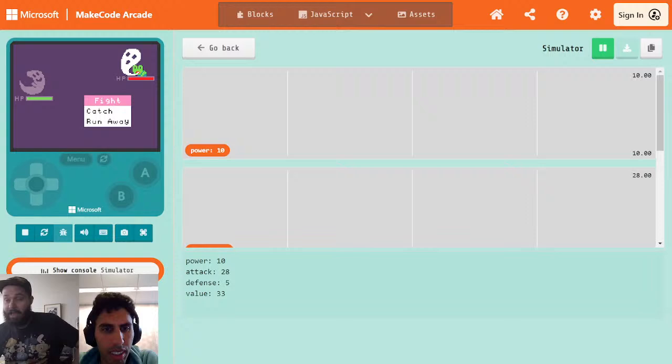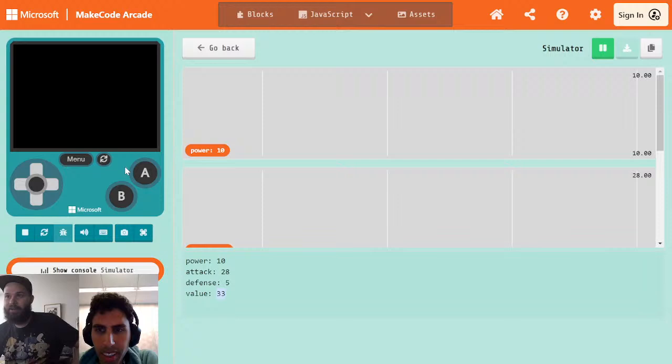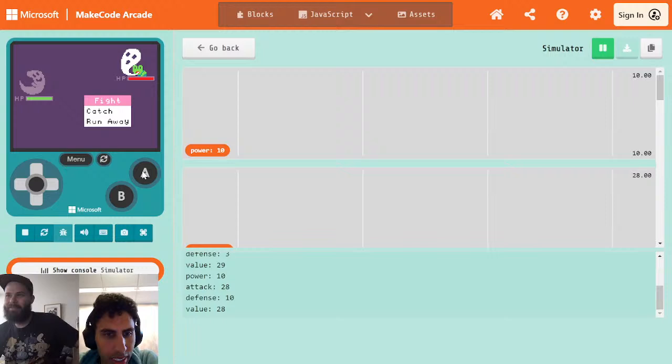Now when I run this, we're going to see the console pop up right here. We can see our numbers printed out. We have power of 10, an attack of 28, defense of 5. I'm beginning to see why this isn't working well — a value of 33. Let's do this again: 10, 22, 3, 29. Oh okay, we need to give this guy more defense. These guys are way better at attack than they are at defense.